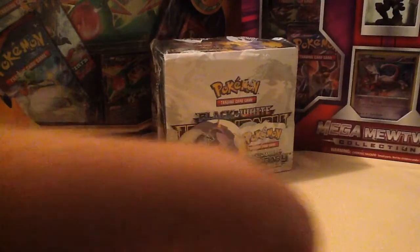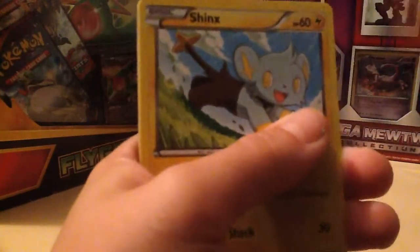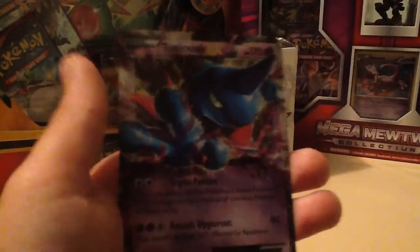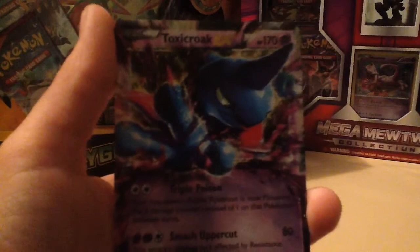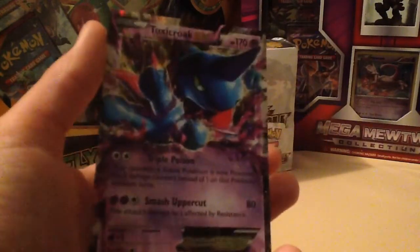And then the next pack, Flash Fire. We have a Blacksmith, Luffdisk, Ultra Ball, Shinx, Stunky, Litleo, Geodude, Phoebus, Torkoal, and the rare is — OH NO WAY — a Toxicroak EX! I love this card. I have barely any cards from this series, but I have most of the EX's. This is the one I don't have. I'm very happy about this, and I can put this in one of my new decks.